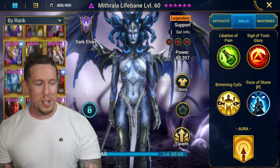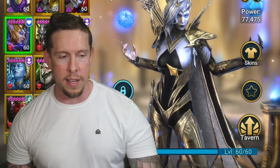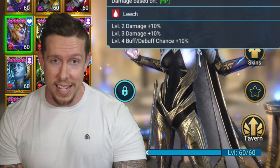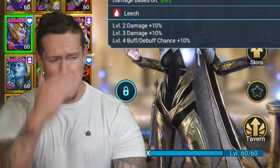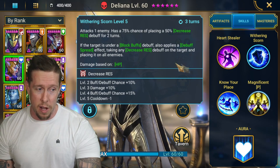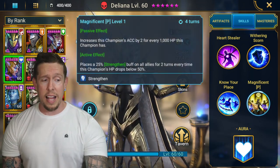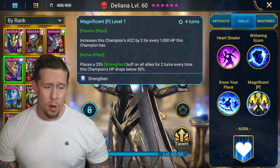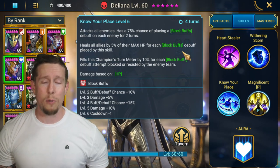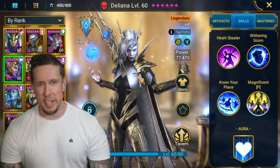Next is Deliana — no shade, but I'm not as big a fan. On my free-to-play account she's tremendous, but in my mind she's more of a progression champion rather than endgame for veteran players. She has alien leech on the A1, decreased resistance with block buffs and debuff spread on the A2, and on 'Know Your Place' — a four-turn cooldown with block buffs on all enemies and a heal. She's a great addition, especially being free, but I just have better options. I'd say she's B-tier, maybe B-plus.